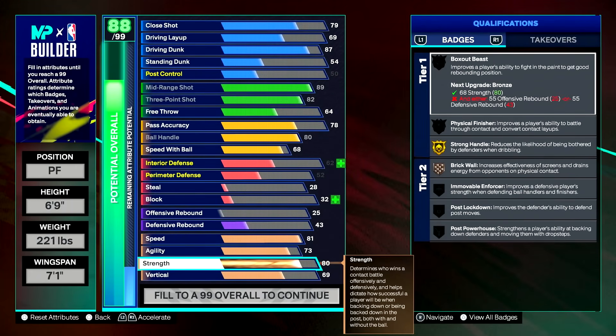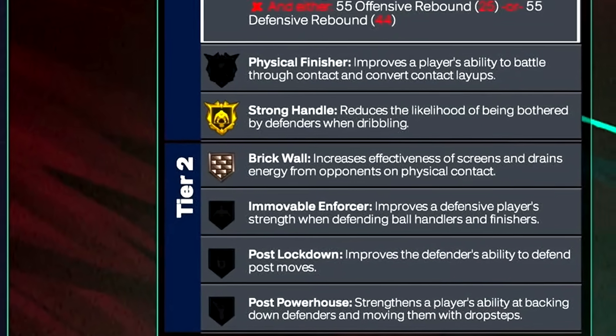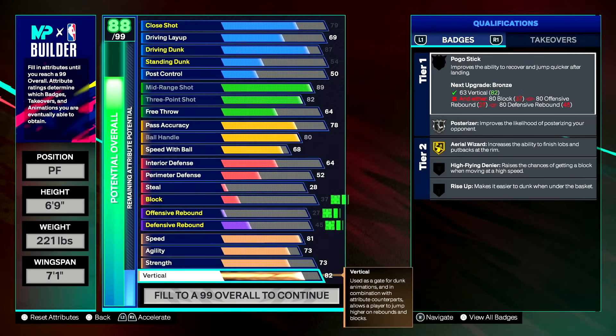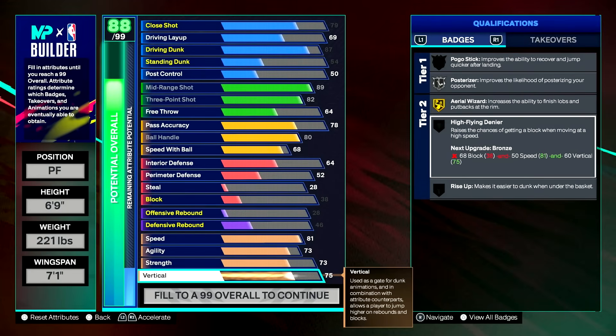Next up we have the physical — speed, agility, strength, vertical. Speed and agility will be the biggest question marks on this build. When it comes to strength, I'll put it at 73. I just like a lot of strength on my build — I hate to see my people getting bullied. Obviously KD is not at a 73 strength, but you get some good badges: gold strong handle, so you're going to be getting blow-bys. When you play fives, if you're in the corner with 73 strength on this build, you're going to get easy buckets. For vertical, we just want silver posterizer and aerial wizard — one of my favorite badges, because it'll put away bad dunks.